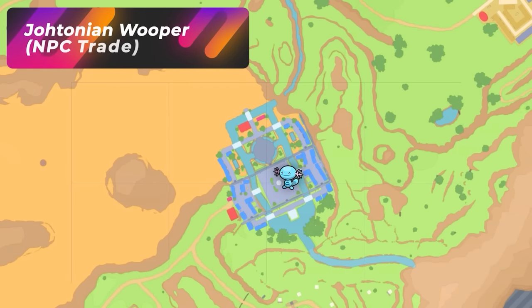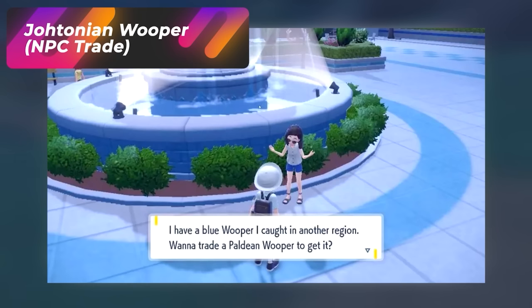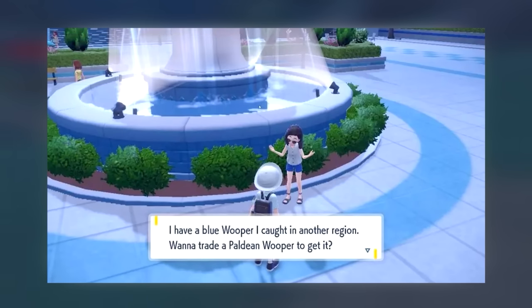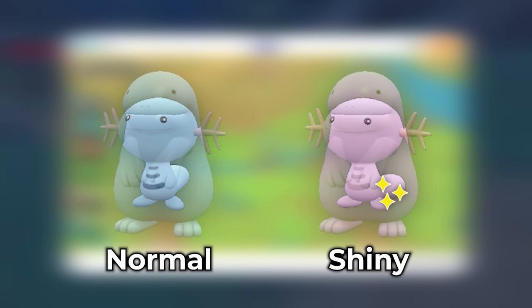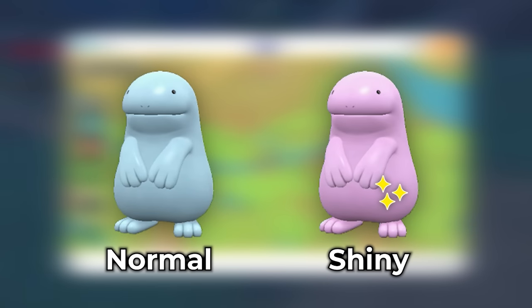Two Pokémon to mention first: regular Wooper, which you can get from a trade in Cascarrafa by bringing a Paldean Wooper to a lady there — she'll give you the regular Wooper. The only way to get that shiny is by breeding, and the fastest way is Masuda breeding.